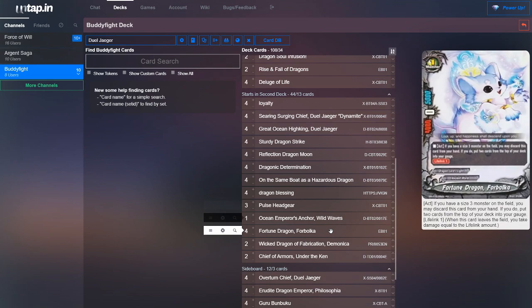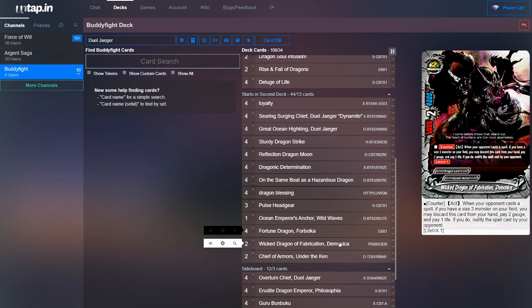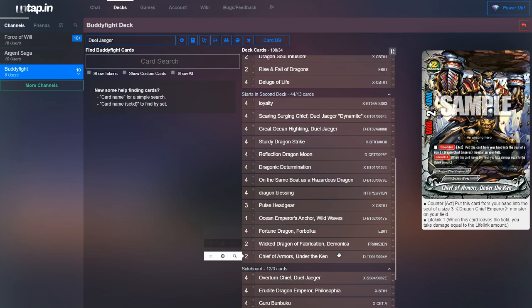You could also run Fortune Dragon — a good staple in Ancient World. If you have a size three monster, you could discard this card and charge two gauge. What's cool is it's not a once-per-turn ability, so you could discard it, put it into the soul, use Kaido's ability to return it from the soul to your hand, and then charge two again. You could also run Wicked Dragon of Fabrication — similar to Fortune Dragon except instead of gaining gauge, you pay gauge to nullify a spell. It's just a spell nullifier. And then you could also run Chief of Arms Under the Ken, which is another generic put-it-into-the-soul type card.